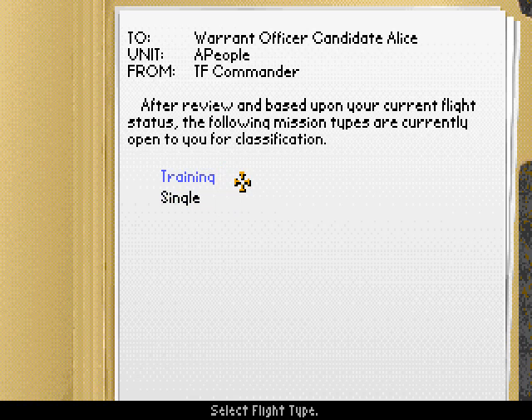A training mission is pretty much what it sounds like. A single mission means real missions — not training missions — but you can only fly one single helicopter alone. What's missing from the screen are three types of missions: flight missions, campaign missions, and simulated missions.